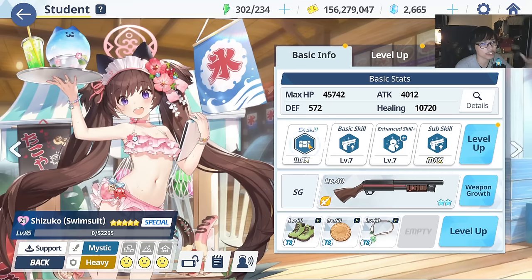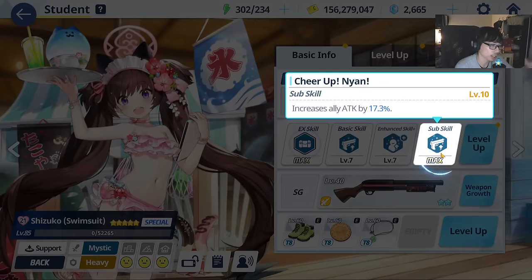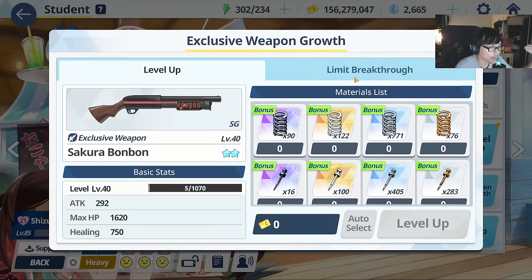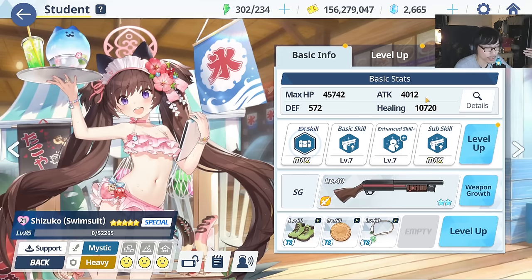During the event, try to get Koharu up to at least 3-star. I've done a previous video covering all the welfare characters on my channel. If you can also obtain her unique equipment to improve her terrain stats, that's a great bonus.